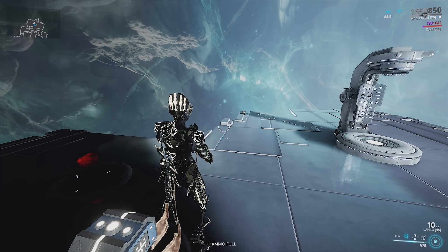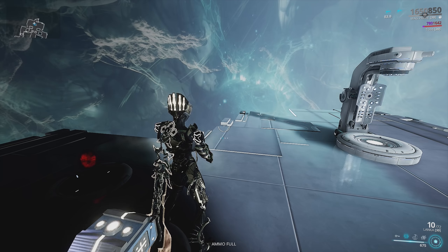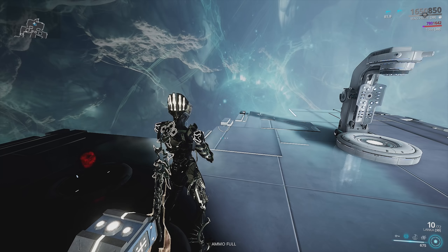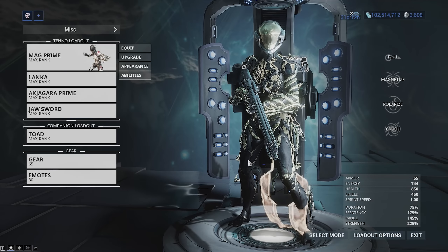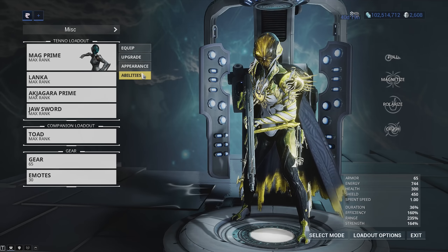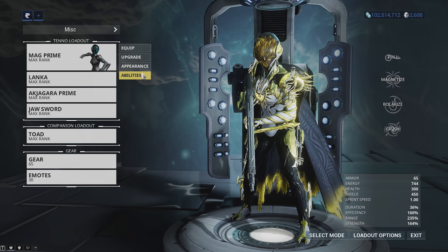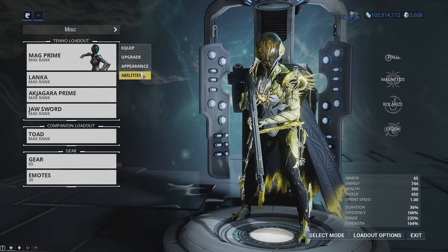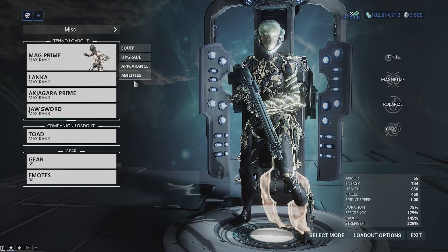Go for a balance that suits you. Are you confident enough with the damage you're able to put into a bubble depending on your weapon setup? I'll show you a generalized Umbral Mag build. This one has 36% duration, 160% efficiency, 235% range, and 164% power strength.